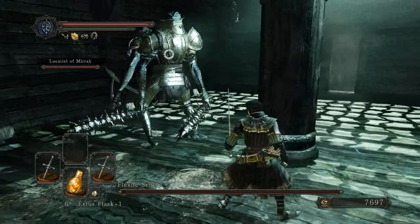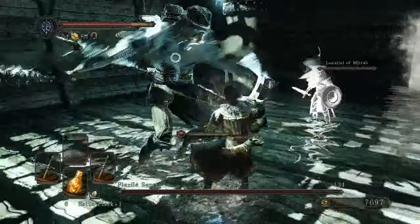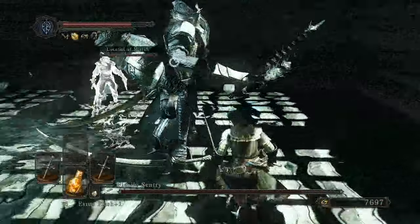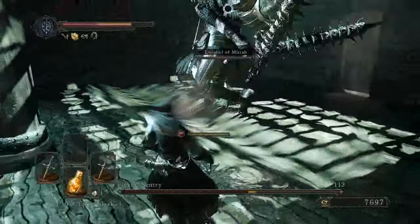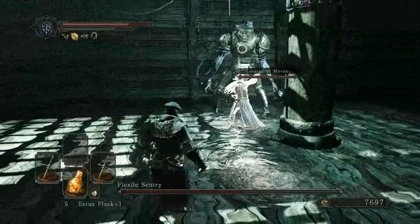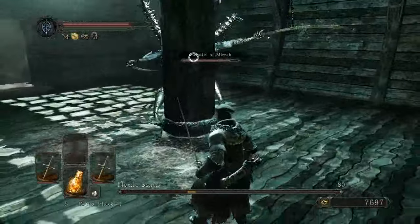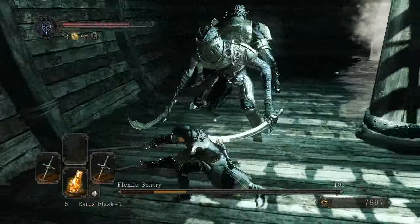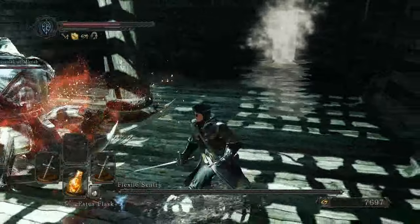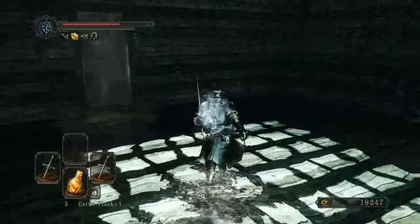Here we go — Flexile Sentry. Oh, you look familiar. Oh my God, that's new — I don't remember that attack. Staying on the club side is actually pretty safe. The scythe attack is slower, but the sword guy is crazy. We did it! Woo. Thanks, Lucatiel.